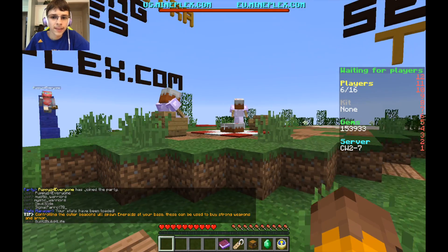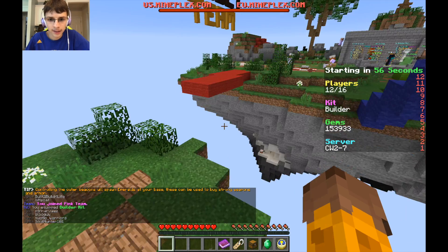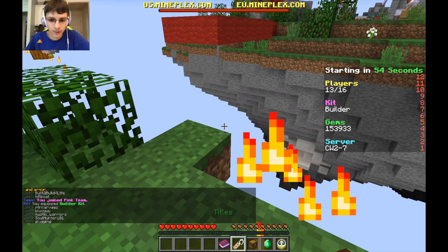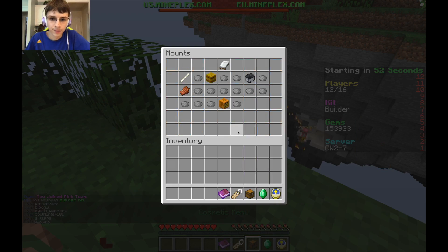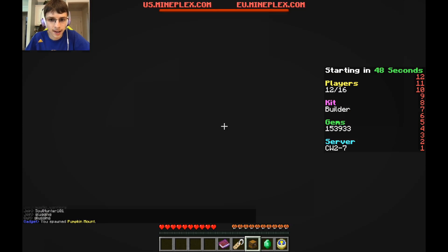Okay so you spawn right there and then you just run down here to this blue bridge, jump on this island, and then it's down there. I'll just get my pumpkin mount and it can be kind of tricky to get in there.